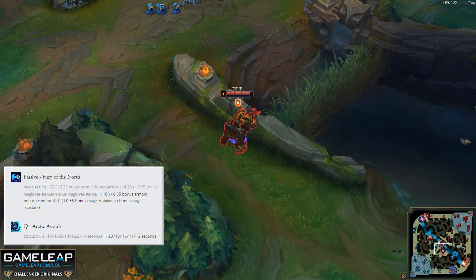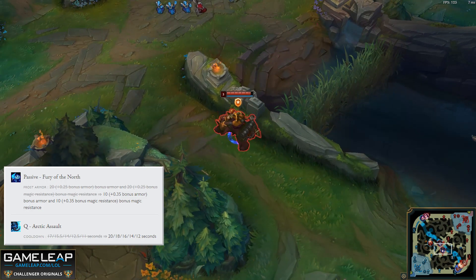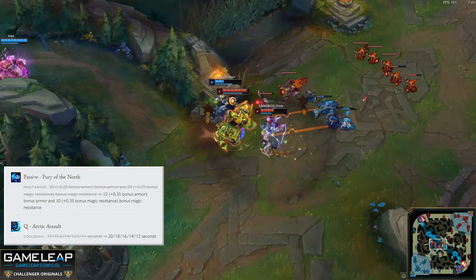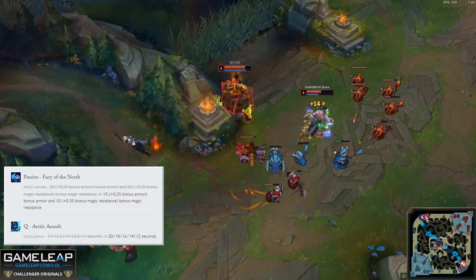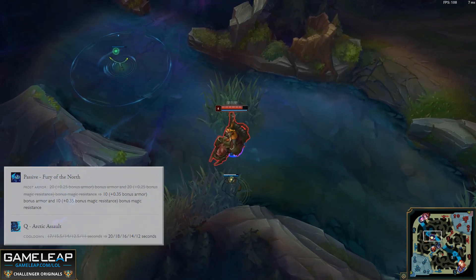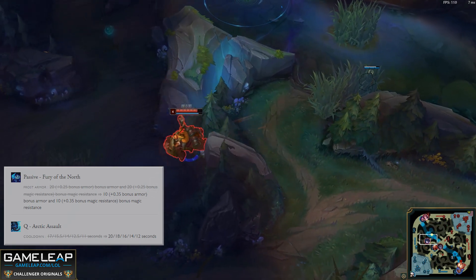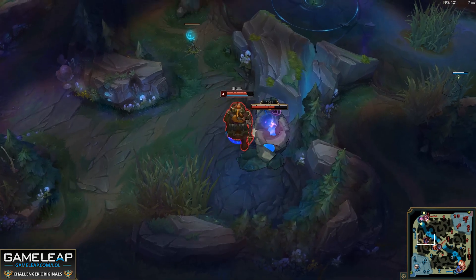Sejuani is receiving an adjustment. In exchange for a higher cooldown on her Q, which will hit her early game, she's going to have a better late game with her passive being buffed. Honestly, I'm not entirely sure how to evaluate these changes — they shouldn't affect her gank all too much because she only uses her Q once in a gank, but perhaps teamfighting will be significantly harder for her in the early game. I believe she will still be in S or A tier for junglers, being one of the best tank junglers in the entire game.